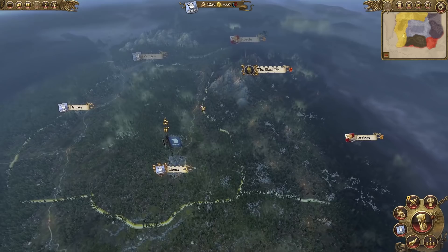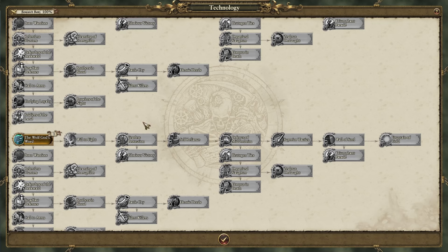Look at this - the custom technology tree, this is absolutely awesome. How do we get to the top of this tree? Because there's some technology I can't get to right now.